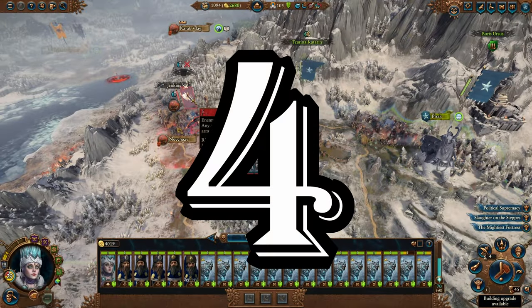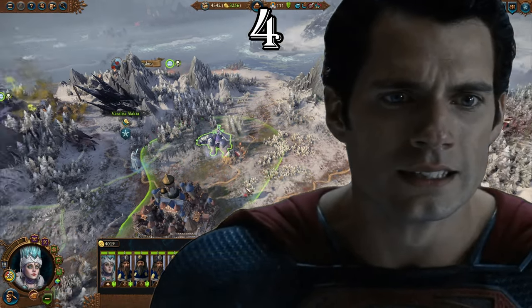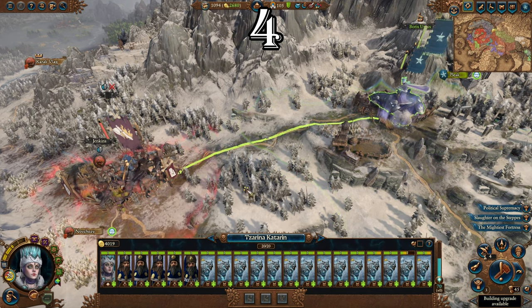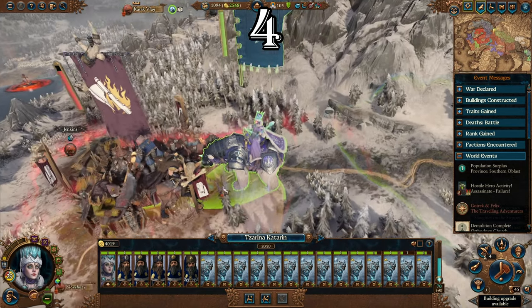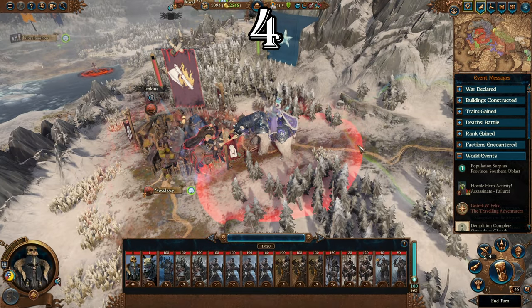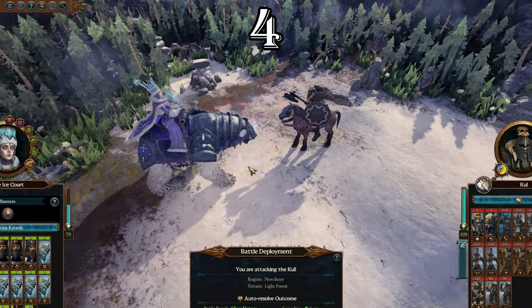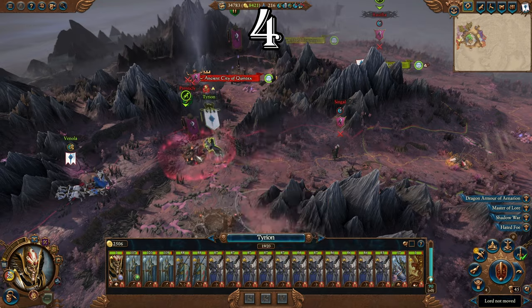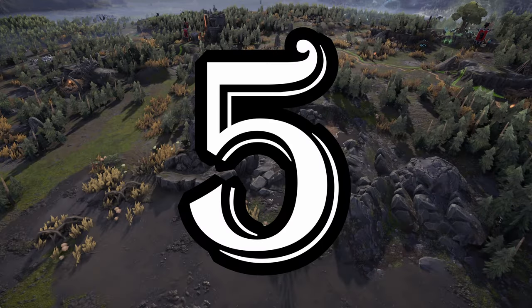Have you ever been annoyed by an army that actively avoids you and just runs around? To catch these armies, order your army to attack them, and as soon as you're in their zone of influence press Backspace. The enemy will be trapped in your zone of influence and cannot run away — they either have to attack you or stay completely still, meaning you can finish them off on the following turn. No more chasing nuisance armies for several turns.